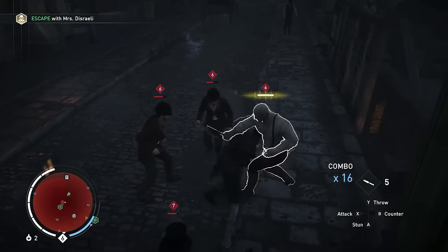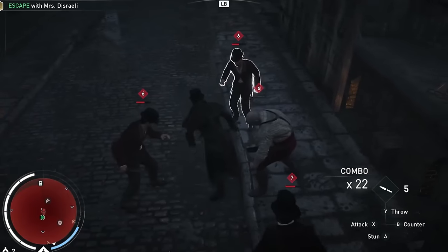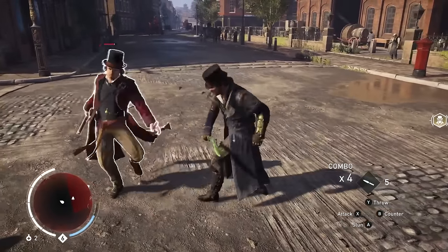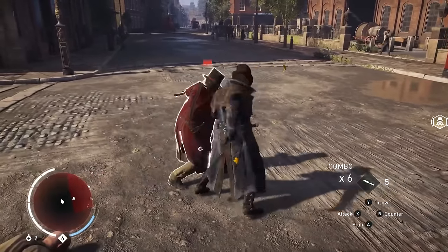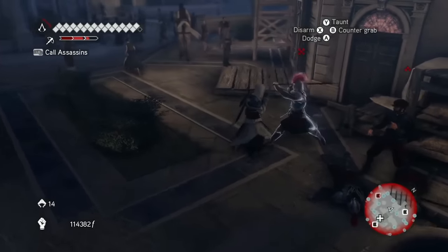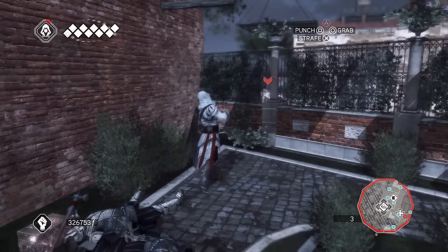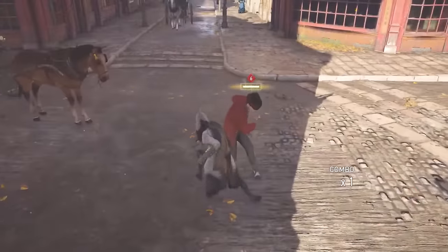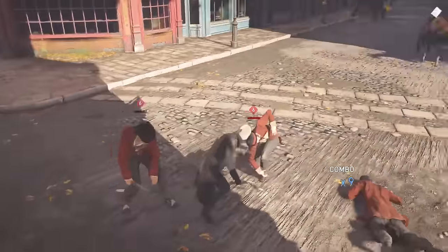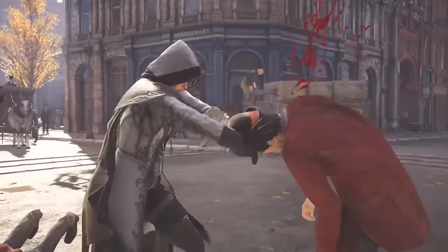I don't particularly enjoy seeing health bars in any video game — that's just a personal preference. I feel the usage of a health bar further adds to the game holding your hand. I like not knowing how much health the enemy I'm fighting has left; it creates a more immersive experience. Do you remember the good old days when Assassin's Creed allowed you to disarm enemies, taunt them, or use their own weapons against them? Syndicate had pretty much none of that.